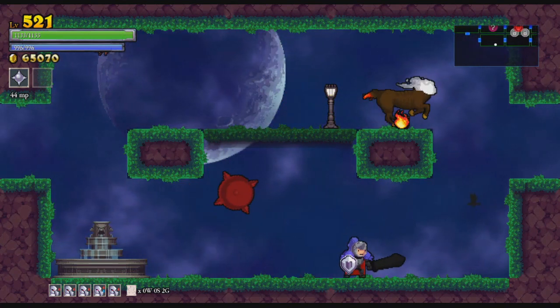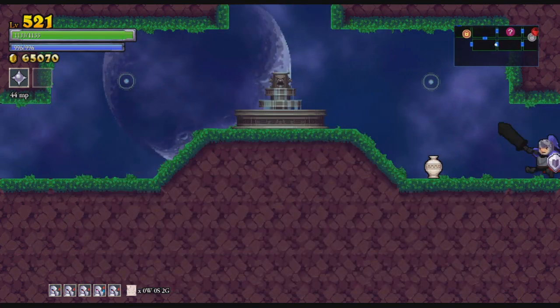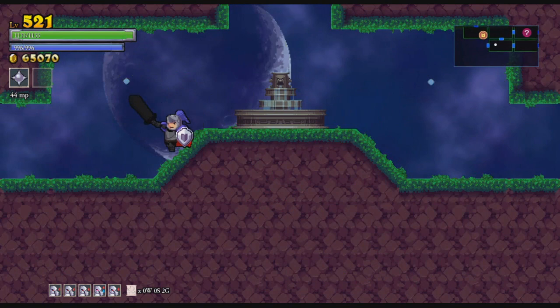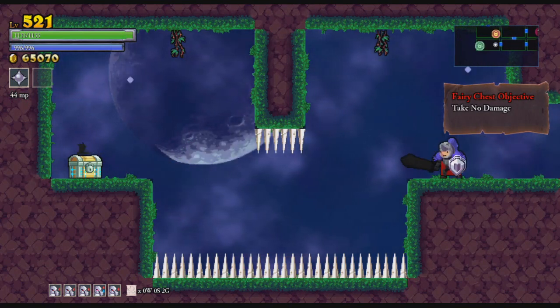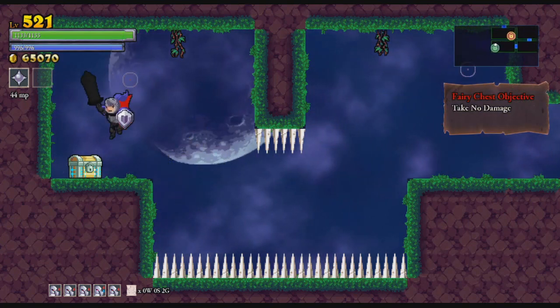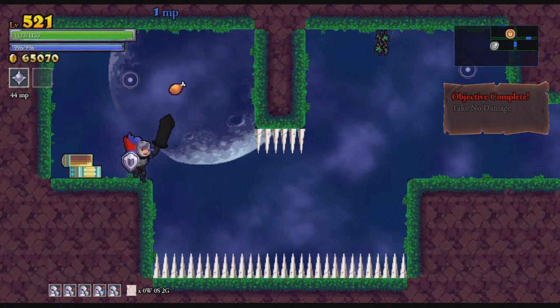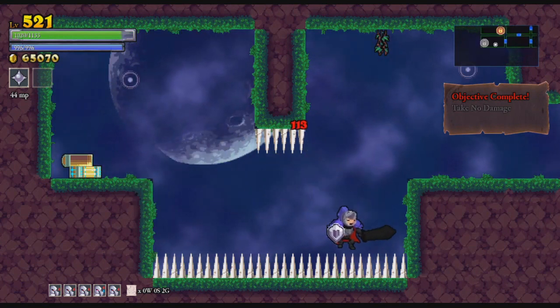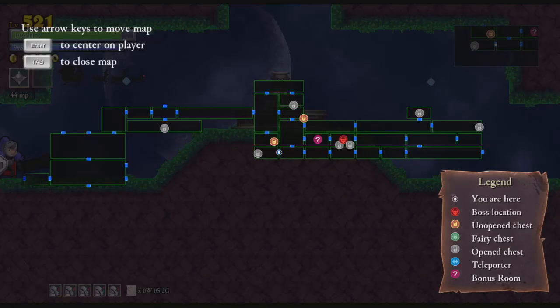These spikes can die. And I'm willing to just leave the horse behind — it's fine. Take no damage. I have a double jump. There we go. Strength increased. Chicken leg! That was not worth the chicken leg. I'm such a silly goose.